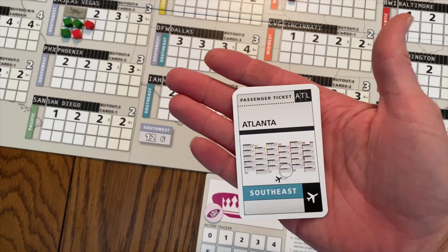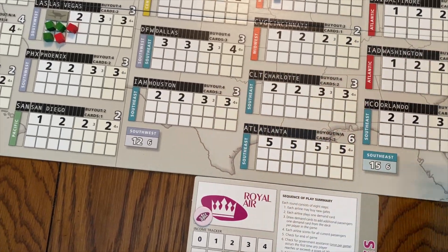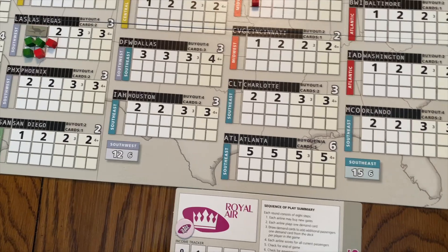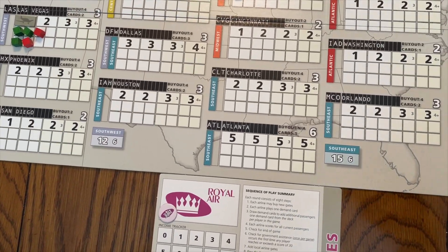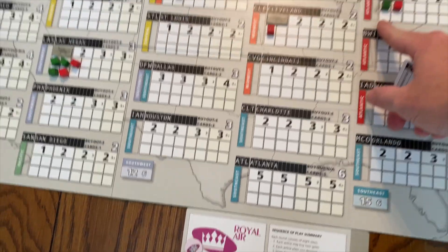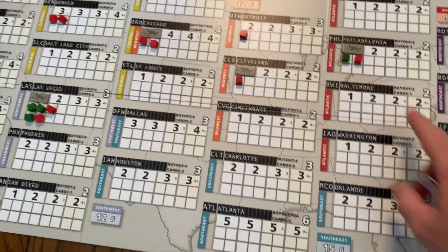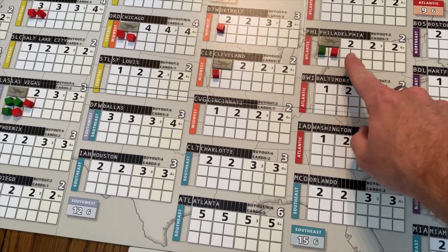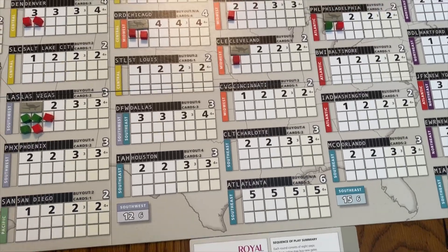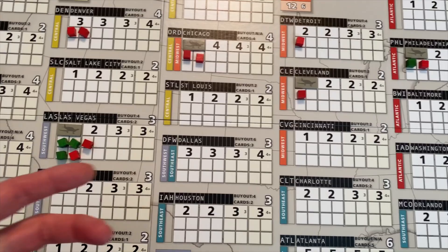You populate cities through demand cards. Everyone gets some demand cards at the beginning, but before the game starts you deal out some demand cards and place passenger cubes from the bag into a city — drawing until you hit a red cube. For example, Philadelphia might get a green first then a red, and you evenly distribute them across the current gates.